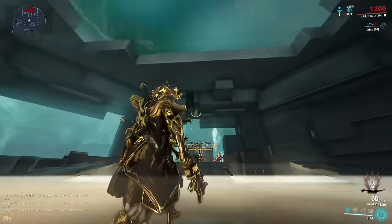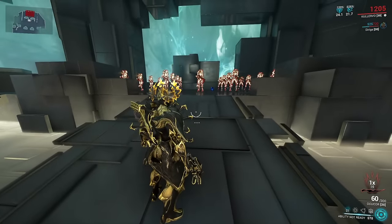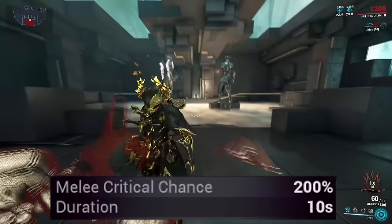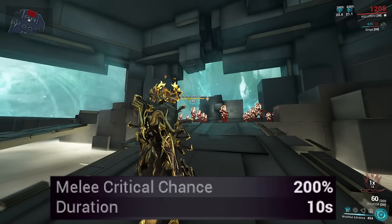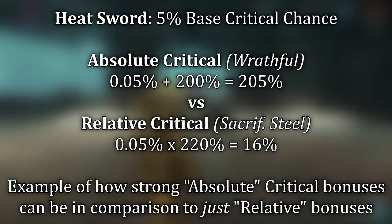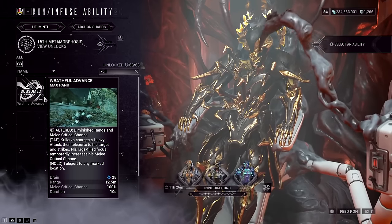Holding down this ability, Kullervo can freely teleport around towards the direction of your aiming reticle. Either of these actions will apply a 200% additive critical chance to your melee weapons, which can also scale that value even further by adding strength to your builds. This is huge because critical builds can get enhanced further, but all weapons that couldn't normally modify for critical can now take this critical option.